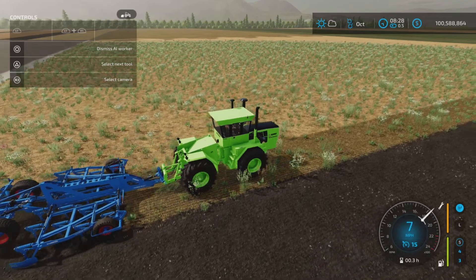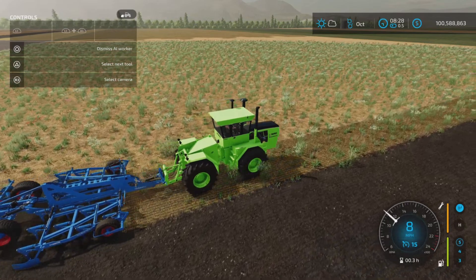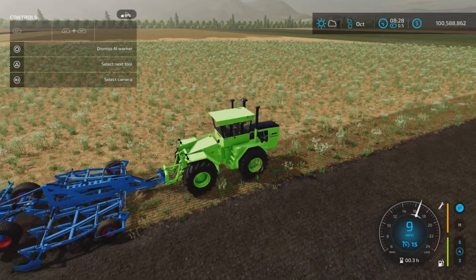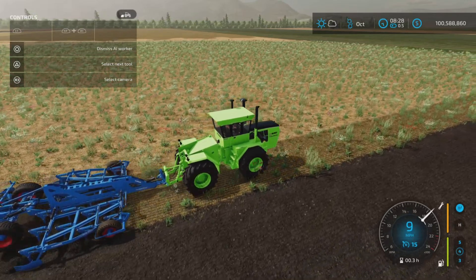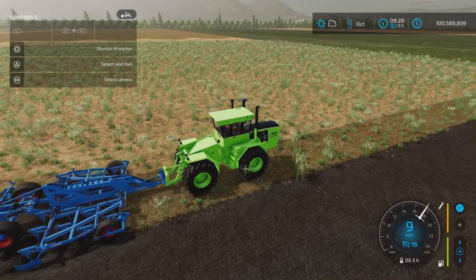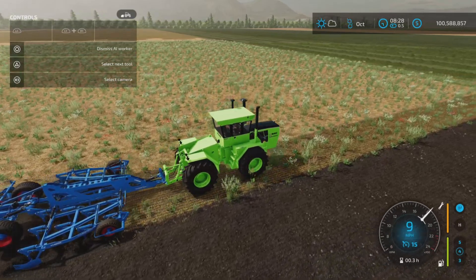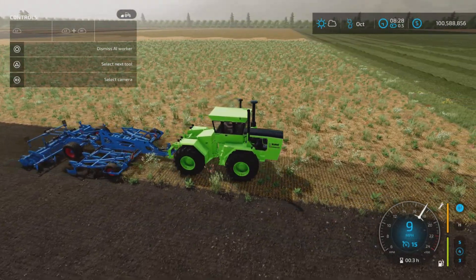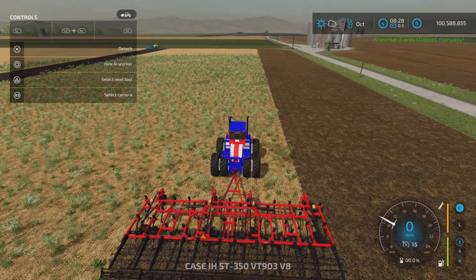It starts off quite slowly, going into the low gears, then up to fifth gear, then transitions to high range - and it actually does pretty good. It dropped down a gear, going at nine miles per hour, which is better. It was struggling to find the right gear. These tractors are probably better suited to a manual transmission setting.